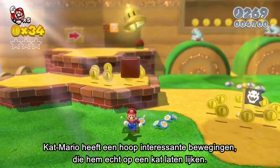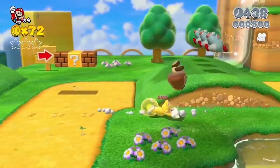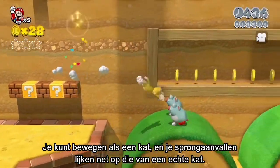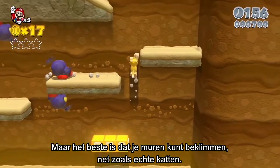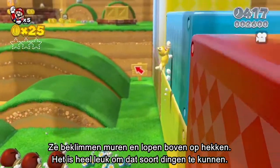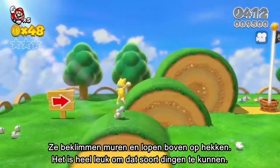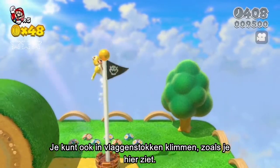Cat Mario has lots of interesting new moves that are very cat-like. You can slide like a cat, and the jump attack looks like something a real cat would do. But the best part is that you can climb walls. Real cats do this too — they climb on walls and walk on top of fences. Being able to do that kind of stuff is really a lot of fun. You're also able to climb up goal posts, like this.